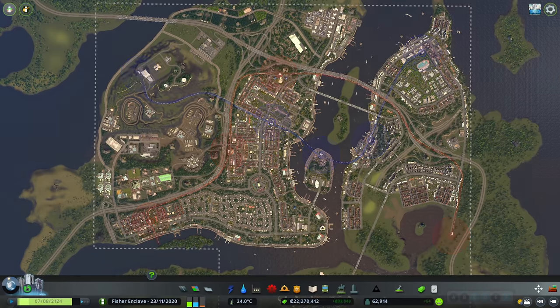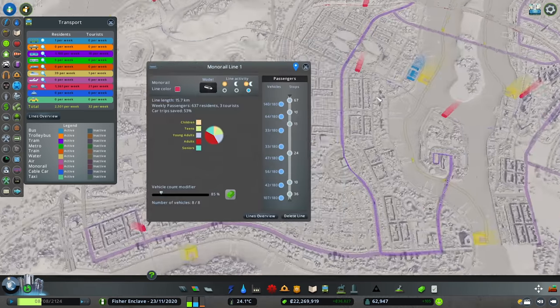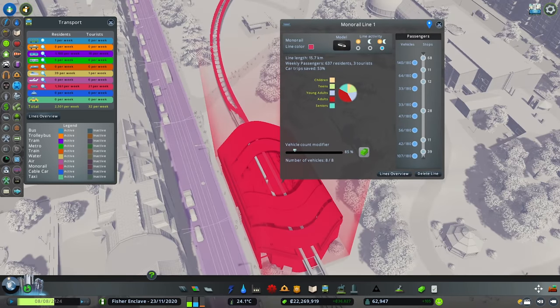Now let us see if these routes are efficient by looking at the passengers waiting at the station. On the first monorail line we see that we are utilizing just 8 vehicles or trains with a capacity of 180. On every stop there are not too many passengers waiting and there are no empty trains either. So this is an ideal monorail route.